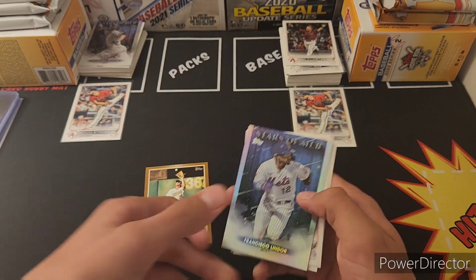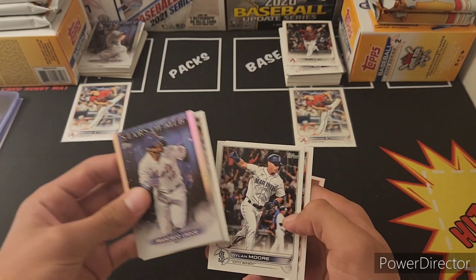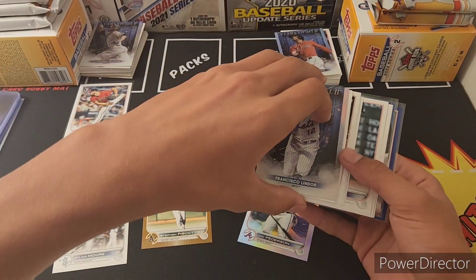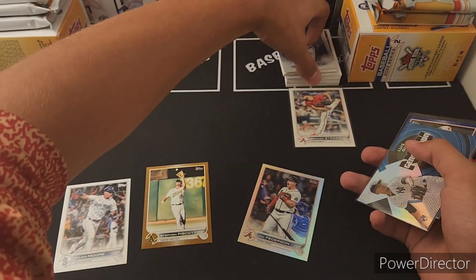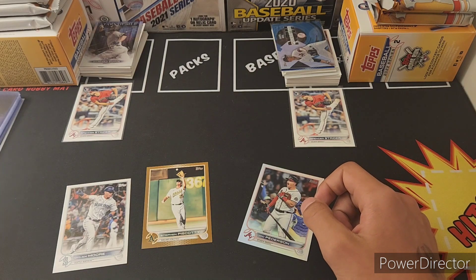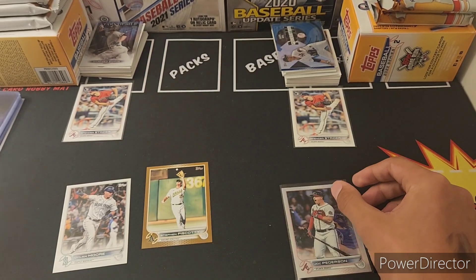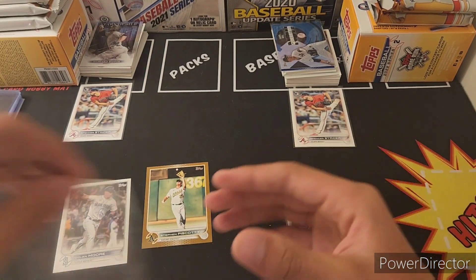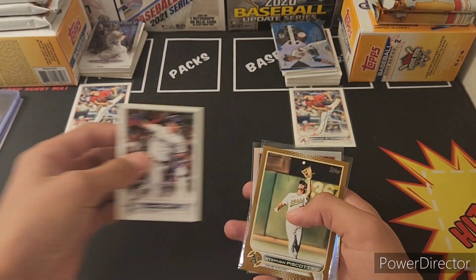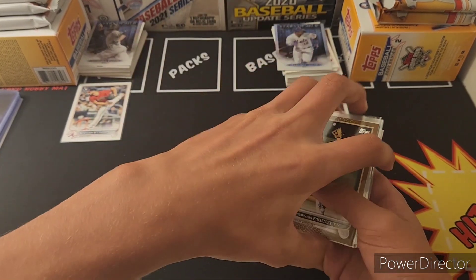Lindor, and imagine if that was the Torkelson — it was a Detroit Tigers rookie, Dylan Moore. Right now the best card is still gonna be the Spencer Strider. Dang it, I wish this was a Spencer Strider parallel. Maybe you'll get a rainbow foil and a gold in the same pack like I did, except you'll get bigger cards.